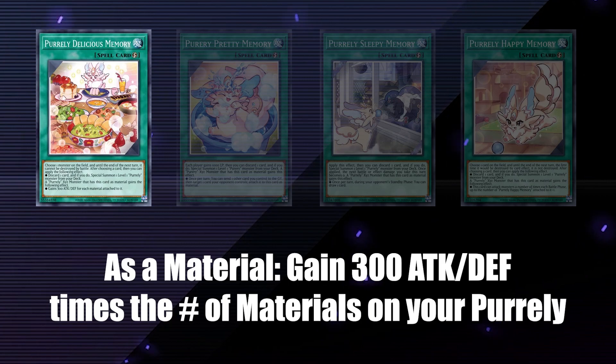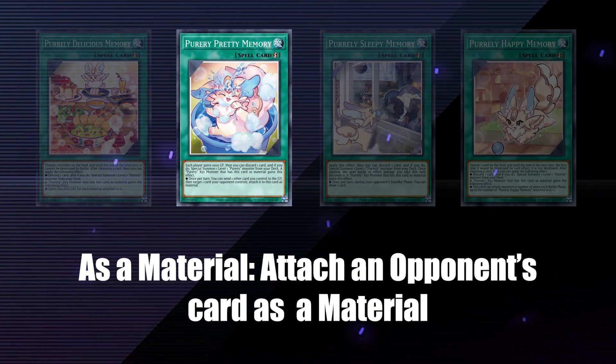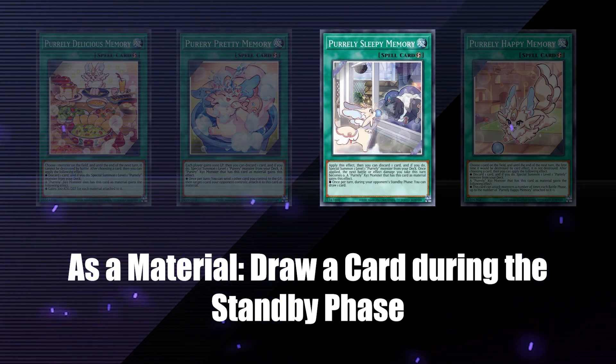As a material, Delicious Memory has the Pearly gain 300 attack and defense times the number of materials attached to it. Happy Memory lets the Pearly attack monsters up to the number of Pearly happy memories attached to it, plus 1. Pretty Memory lets you send a card you control to the graveyard and then target one of your opponent's cards and adds it as a material to your Pearly. Sleepy Memory lets you draw a card during the standby phase.